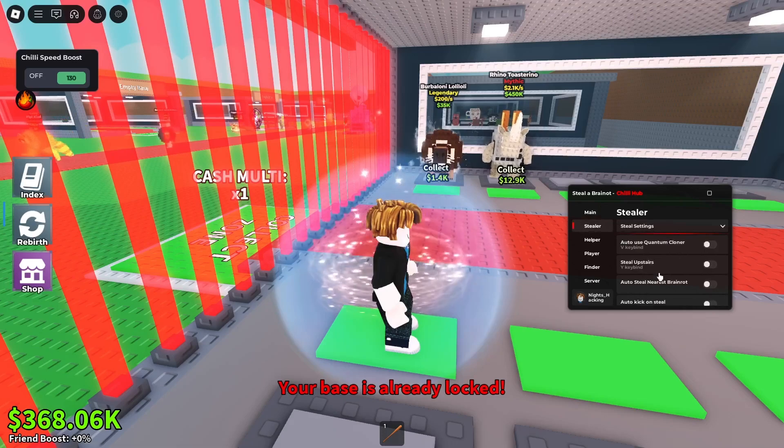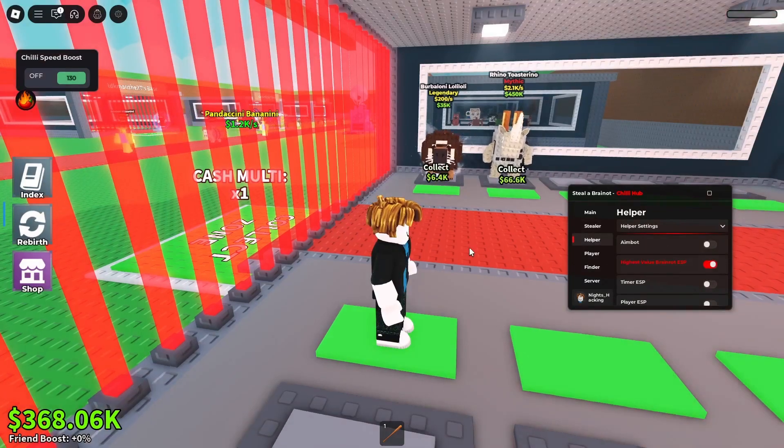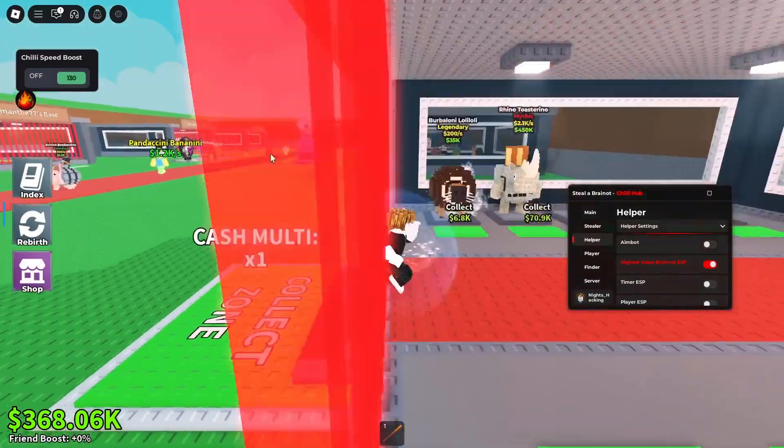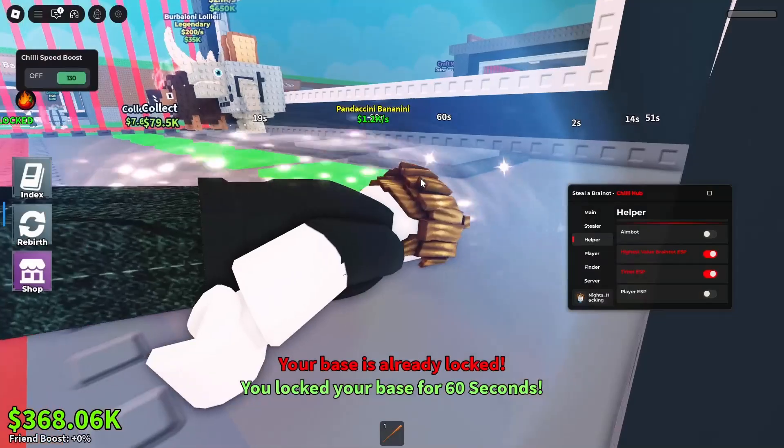We've got a Steeler as well, as you guys can see — we've got all these options right here. You guys can look at this when you get the script. We've also got helper options, like aimbot and high-speed UESP. Turn it on, which is this one here. Pretty good. We've got the timer UESP as well for every single base, which is pretty useful.